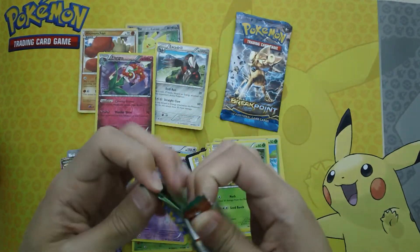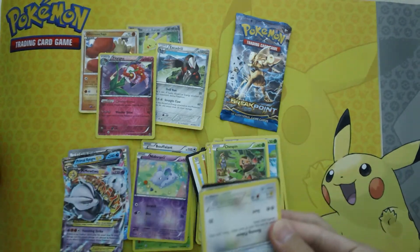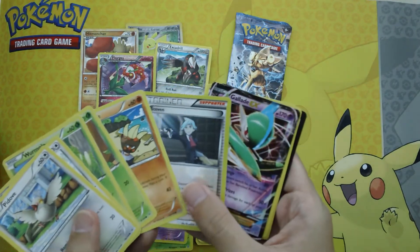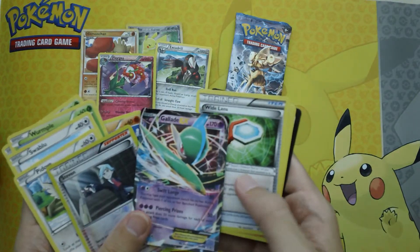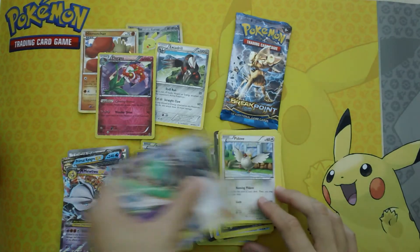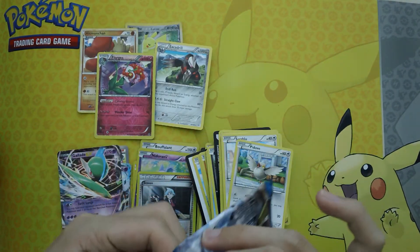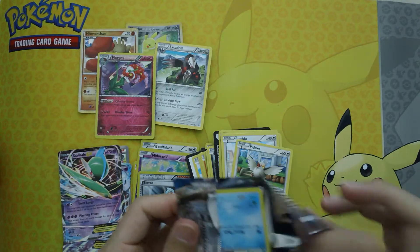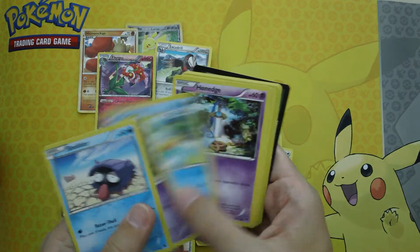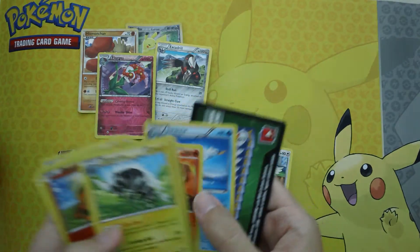Roaring Skies first, then Breakpoint last. Breakpoint just went out of print and I'm not too sure if I should have done that order or not. We have a Steven and a Gallade EX! Wow, I wasn't expecting anything out of Roaring Skies — that's why I opened it first. I guess I was wrong. And Breakpoint last — I'm not expecting anything after that last pull, and I know we're not getting anything because of the code card. Growlithe and a Zebstrika. Oh, that's too unfortunate.